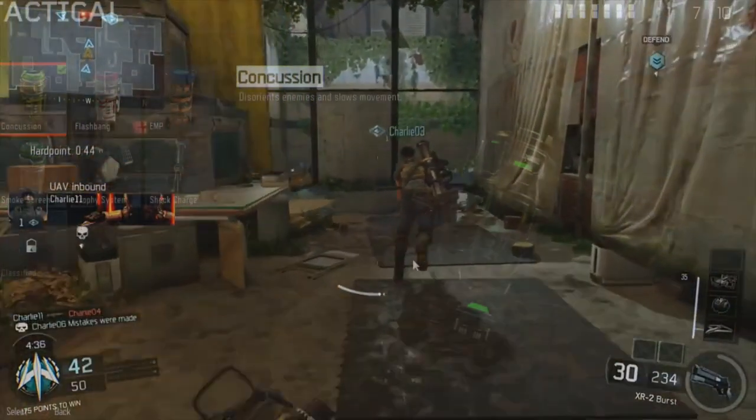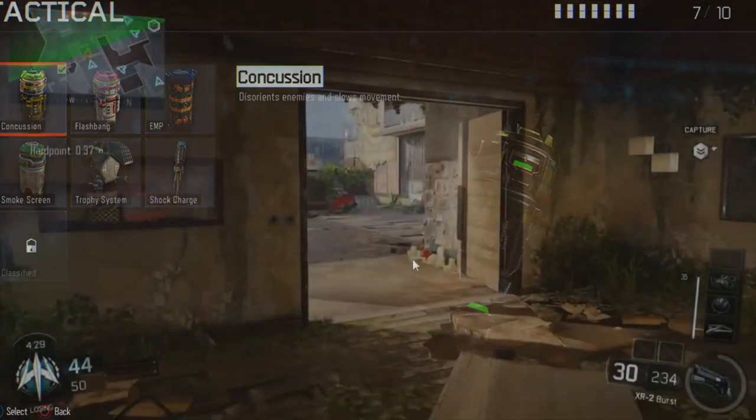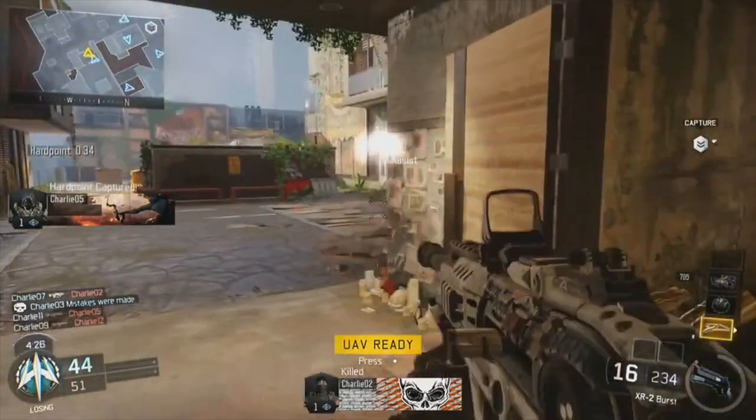Now I'm going to look at the tacticals. First up is the Concussion Grenade — it disorients enemies and slows movement. Nothing too special about that one.